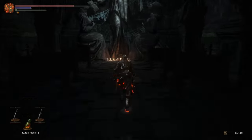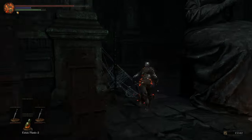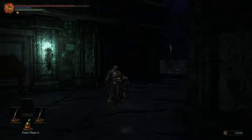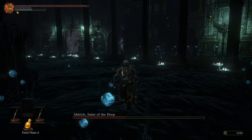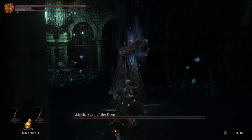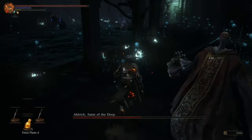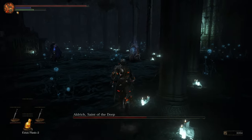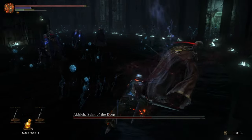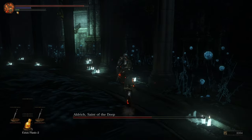Crossing the boss fog we get to see Deacons performing a ritual just like in vanilla, but instead of them being in the fight we get to fight a reworked Aldrich. This rework leaves him feeling like a mix of Phalanx and the vanilla Aldrich fight. He is now more ranged, however he still has some melee attacks and can still teleport. The biggest noticeable change is probably the visual design — he now looks like a slug.